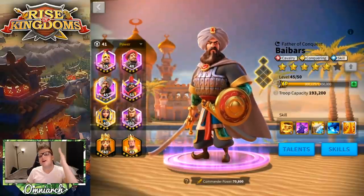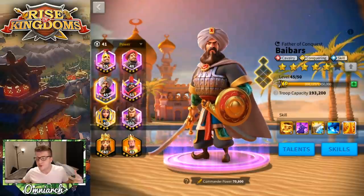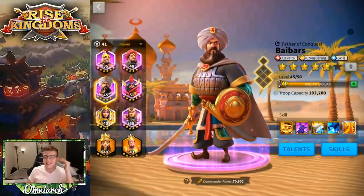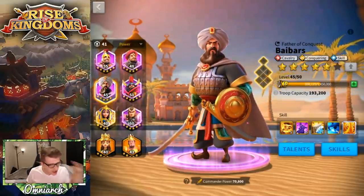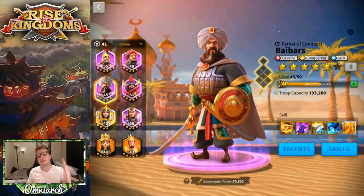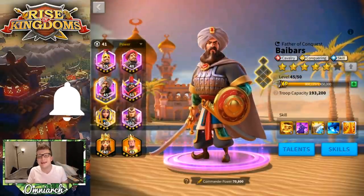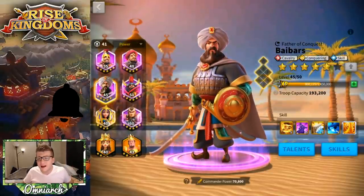Look at this dude — Baybars looks like such a badass. He's such an underrated-looking commander. He's got a huge chest, he's hitting the gym, he's got that super sick sword. He is here to conquer, and the way you can tell he's an absolute legend is because of the size of his shield — it's so tiny. Real men don't block, we just kill you before you can hit us.